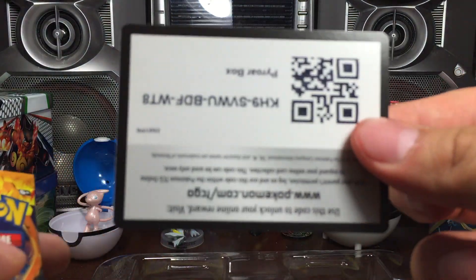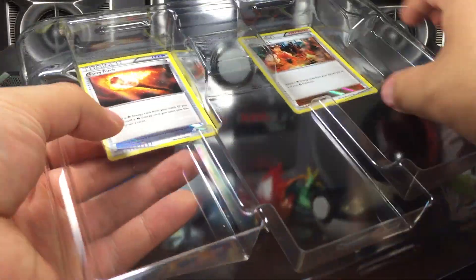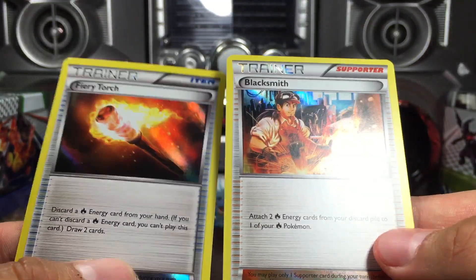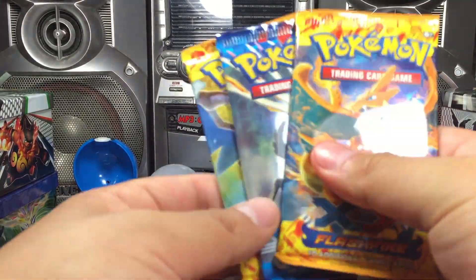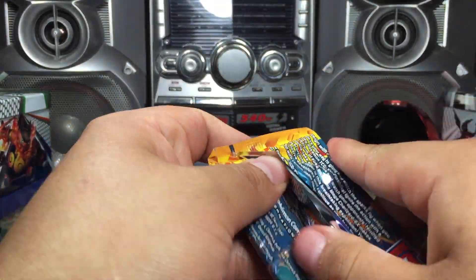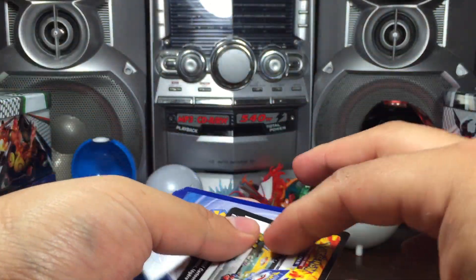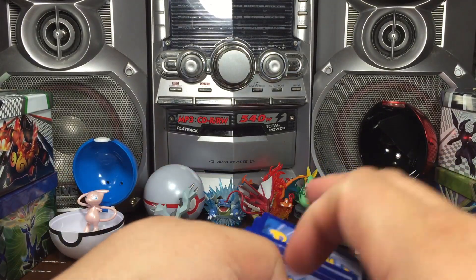There's the code card for the Pyroar box. Hope you enjoy that. And then we got these cool looking trainers — sort of hollow-like. Alright, like I said we got two Flash Fires and a base set, so we'll just do this like a sandwich. Let's start off with Mega Charizard Y. Check if he has anything in there for us — check if there's anything in that code card, let me know. Three from the back to the front — whoa, almost fumbled that there.